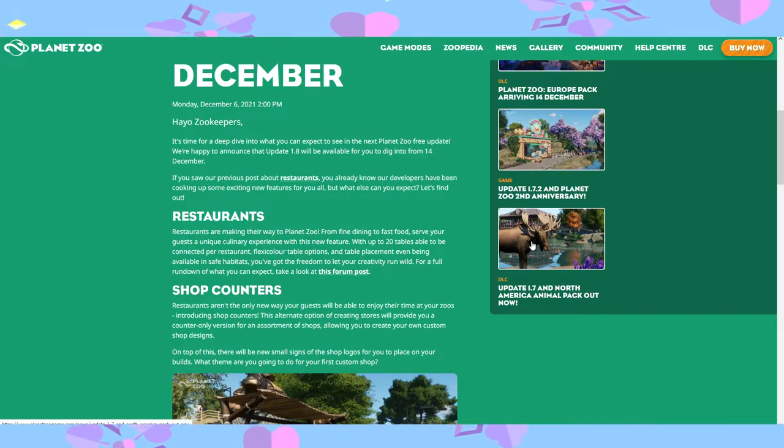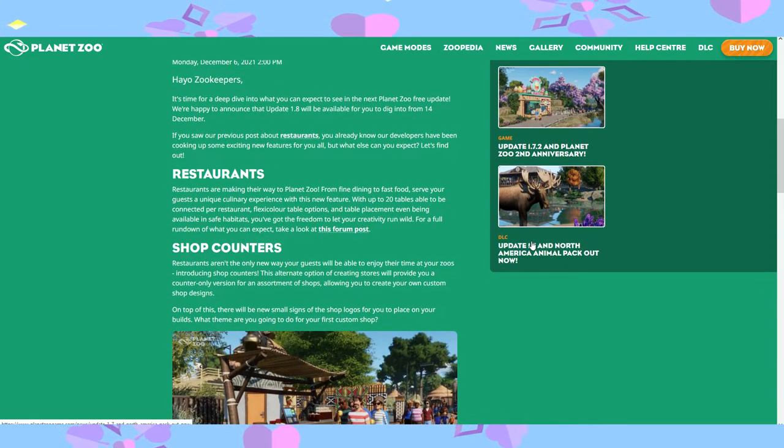We also have the restaurants, which come with 20 tables that can be connected. They are all flexi-coloured options and can be placed into safe habitats, so you have the freedom to make a picnic area with your guests chilling and eating around the peafowl, for example. There are also shop counters, which allow you to create your own custom shop designs — so if you want to make a Christmas market this December, you absolutely can.